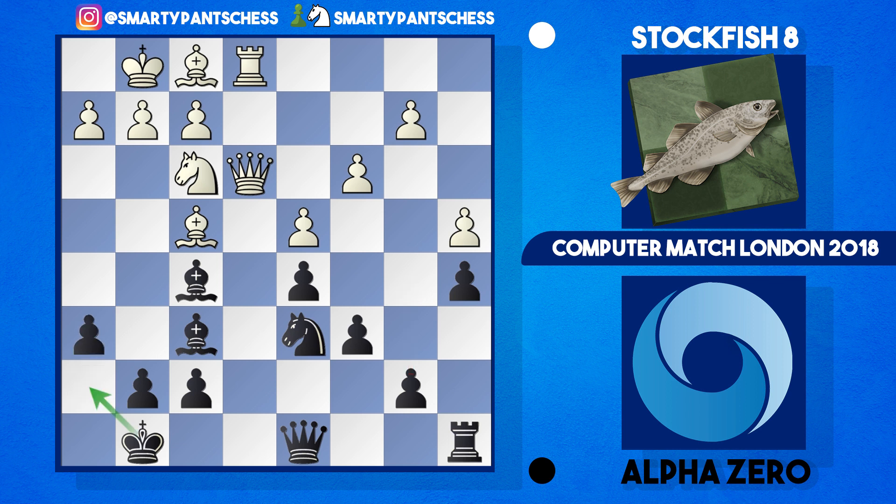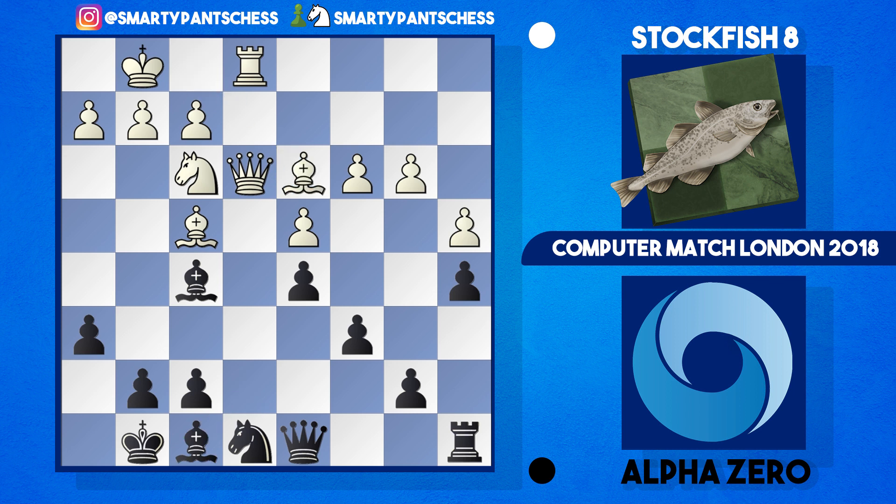Now h6, giving the king some space, maybe preparing to play g5 or even putting their bishop back to h7. Queen c1, bishop e7, b3, knight to e8, and queen to e3 — there's a lot of shuffling going on. Bishop to f8, bishop to d3, and now queen to f6 followed by knight to e5 from Stockfish, with knight d6.